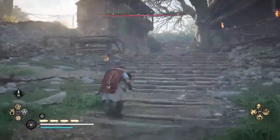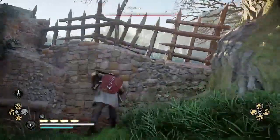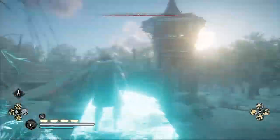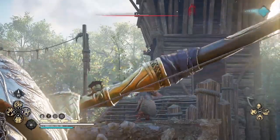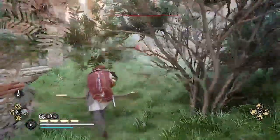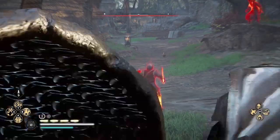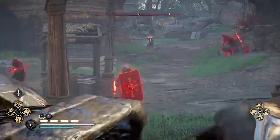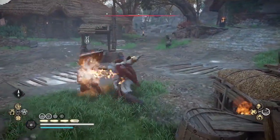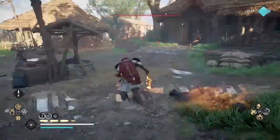You'll notice I'm coming in alone. I haven't started the raid or called in my crew. My strategy is to take out as many enemies as I can before calling in my crew, but don't kill all the enemies. Once you kill all the enemies inside a location, you will not be able to start the raid, call in your crew, or open the chests. So if you're going to come in alone, leave at least one or two enemies.